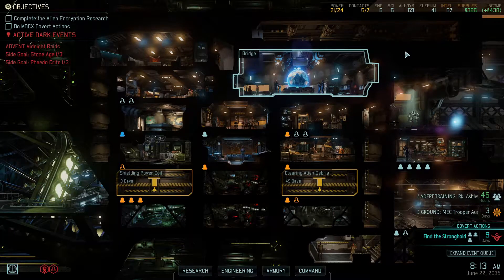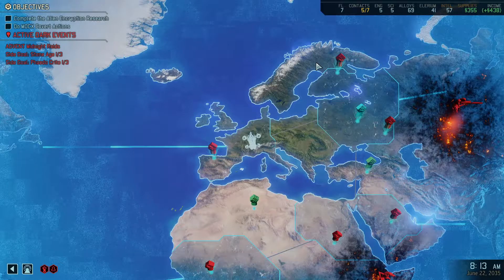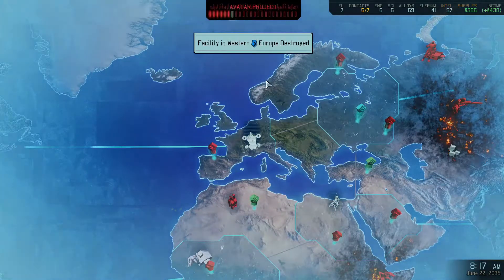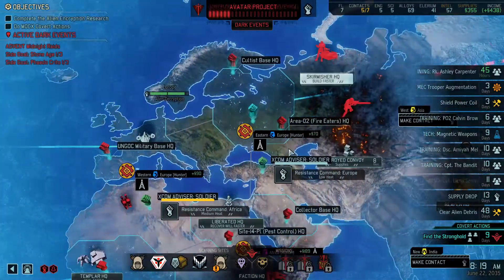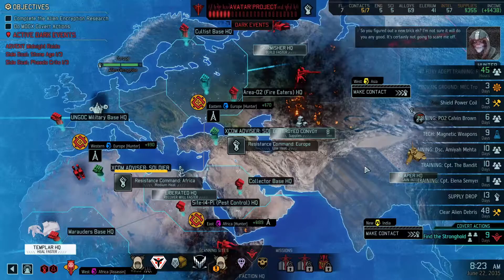Welcome back to XCOM 2 War of the Chosen, the overmodded edition. We are here right after we released the Berserker Queen onto the greater world to try and bother the Advent as much as she bothers us — why should we get to have all the fun with giant alien monsters? They can deal with some of the consequences too. Aliens are on their own team, but they have more tricks up their sleeves, and if you can't put them down, they're going to break away and recover a ton of health.